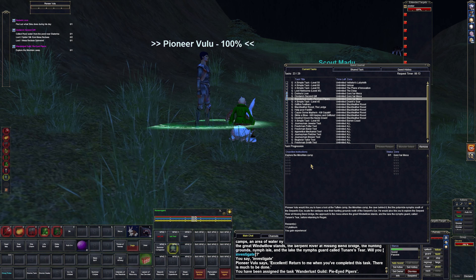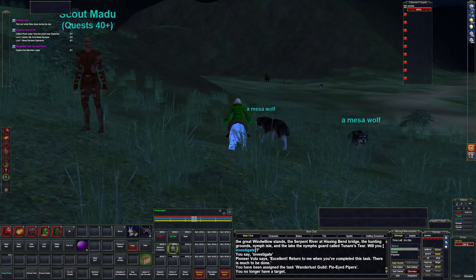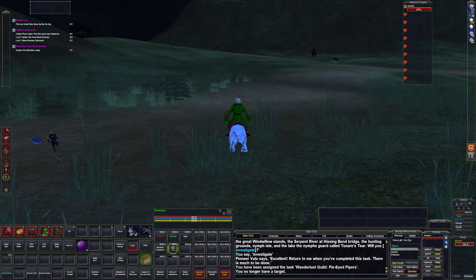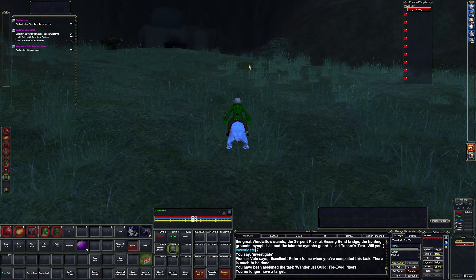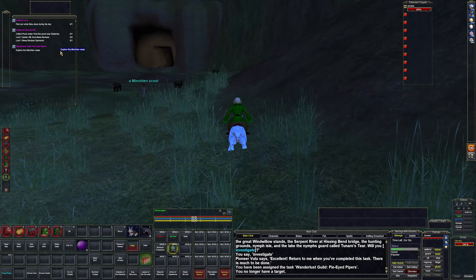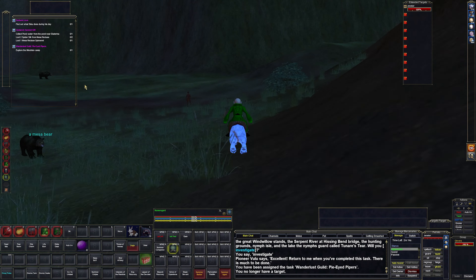This quest is to explore the camps — that should be pretty easy. We need to collect pond water, so let's do that first. Actually, let's unlock this because it'll probably send us around. The Wonderlust Guild stuff is all pretty much 'go explore here, go explore there' — I don't think there's ever any combat involved. Tagged.